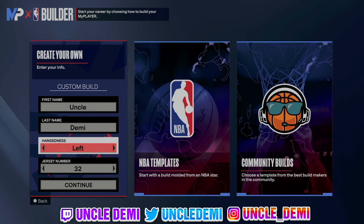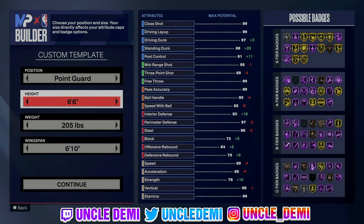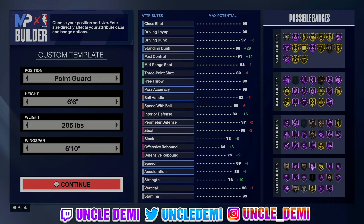So left or right hand, it doesn't really matter — I'm left-handed IRL, I love left-handed builds. When it comes to the height, we are gonna go 6'6" with this. Keep the weight whatever way you want, it doesn't matter. But the wingspan, go to 6'10". You wanna go 6'10" so we can get the 89 three ball. Other than that, this is gonna be pretty standard height for most 6'6" guards.